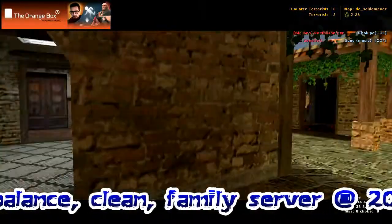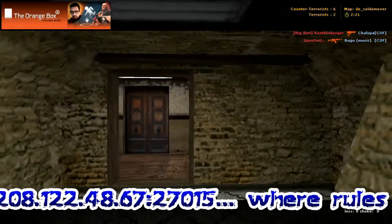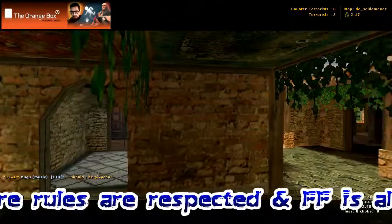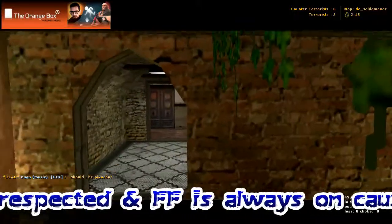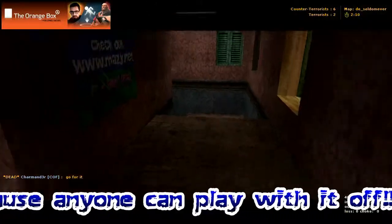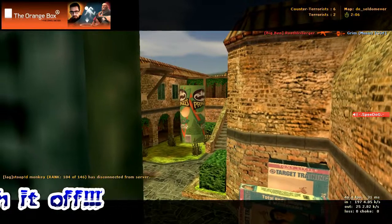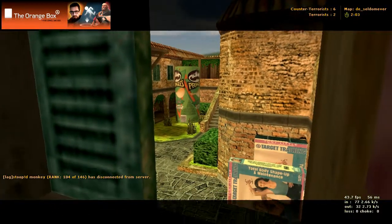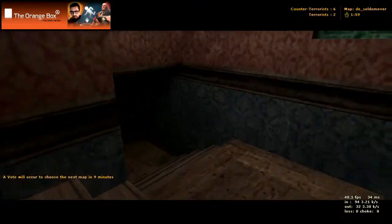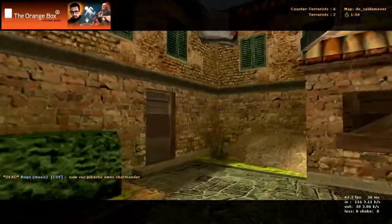Let's start at the first one here, into this building. When you turn into this way you've got a bomb site on your left and a bomb site on your right. Going in the building, come running along, you've got some stairs there, you can peek out the window — that's the bomb site. The cans of Pringles are the bomb sites. Then let's go down these stairs and you can come in through here.